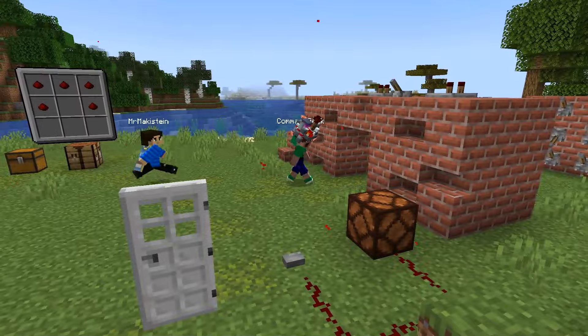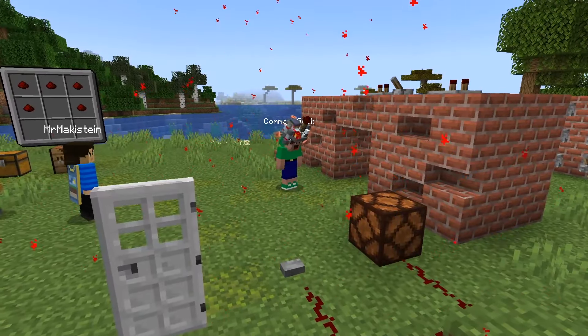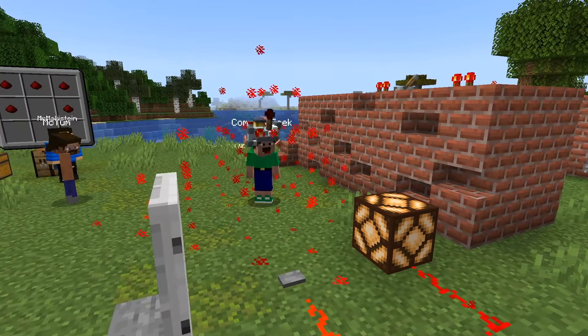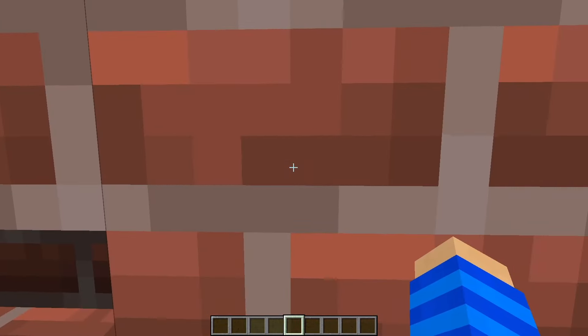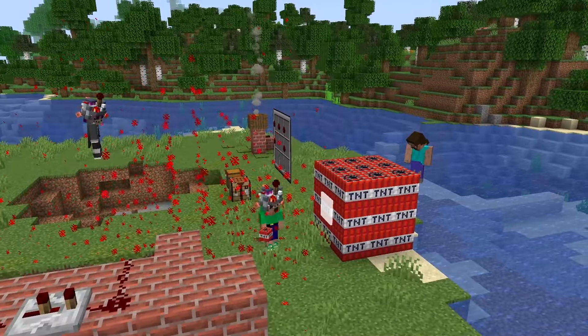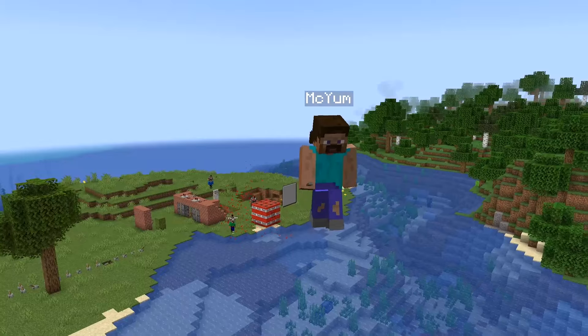We've got a door, we've got a button. But when I sneak while wearing this helmet, observe what happens. That is ridiculously cool. It can power on any levers or buttons or pressure plates that are nearby. Even if there's some secret Redstone device, anything within 10 blocks gets powered — or toggled, I should say, because you can also turn it off.